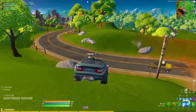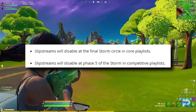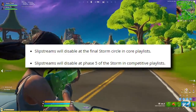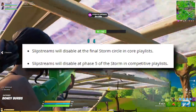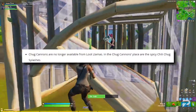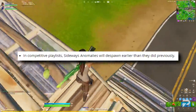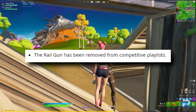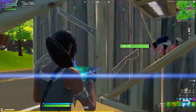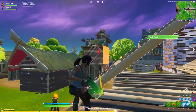Let's talk balance changes next. In core playlists, the slipstream will be disabled at the final circle, but in competitive playlists the movement mechanic will go offline at phase 5 of the storm. Chug Cannons are gone, and in their place are the Spicy Chili Chug Splashers. In competitive, the sideways anomalies will despawn earlier than they did previously. The railgun has been removed from the playlist as well. The Hunter's Cloak also will not be included in competitive playlists.